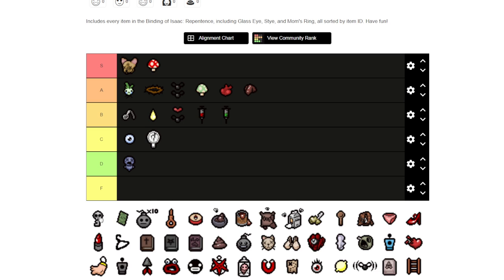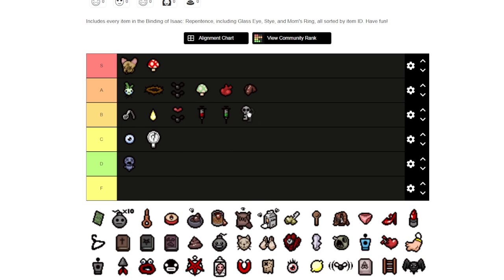Next we've got Skeleton Key. I'm going to stick it in the B range. Keys are situationally good — like if you have a run that demands a lot of keys, especially if you get Guppy's Tail, then you're going to have to rely on something like this. Rarely do you need keys in the game, but I've had runs where I ran out and couldn't get to certain rooms.